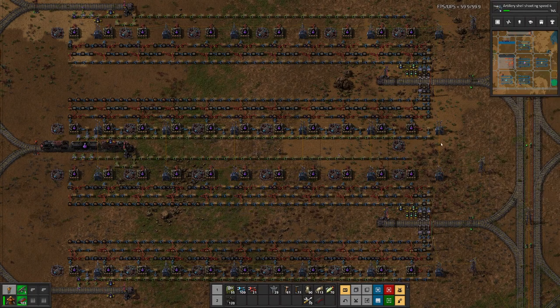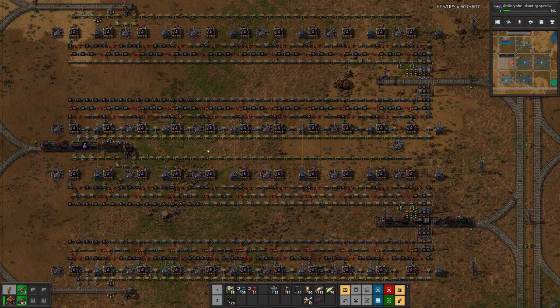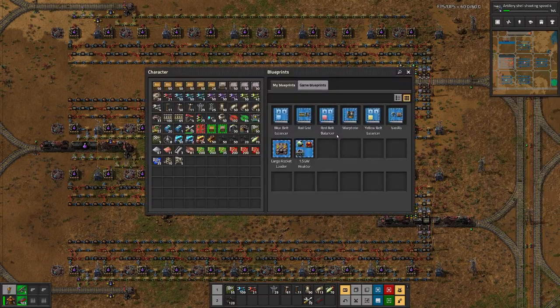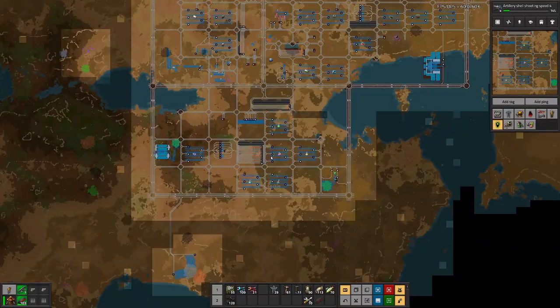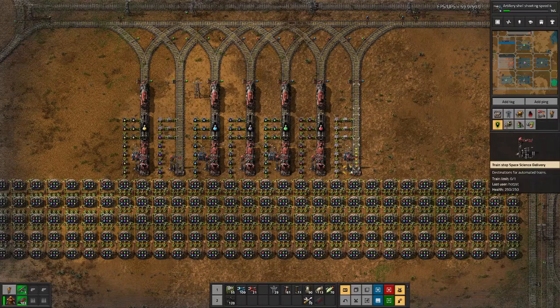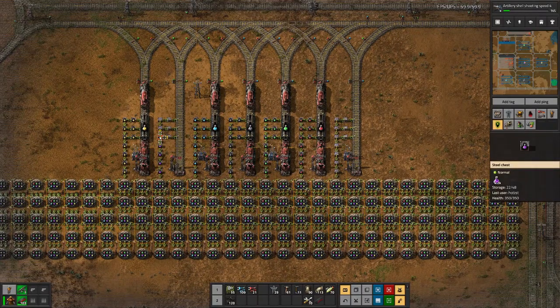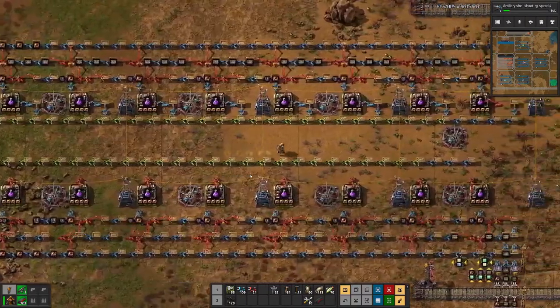However, what I also noticed is we are stuck with our research at 14%. And that's not good, because if we do not do research, we are stockpiling the science packs, and at least for some of them we have quite a few stockpiled already. Let's see our science setup — we are missing space science, and purple: we have a bit backlogged here, but of course we know the purple production is not really up to scratch.